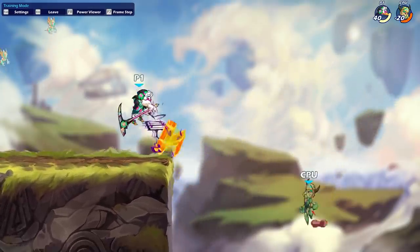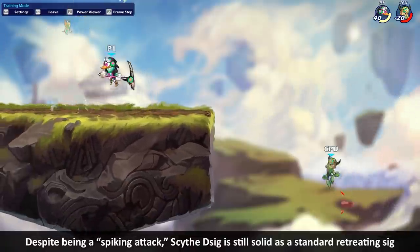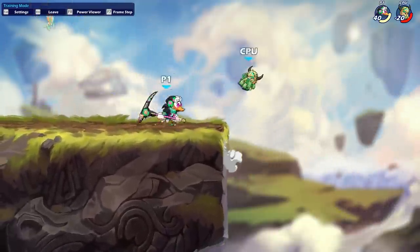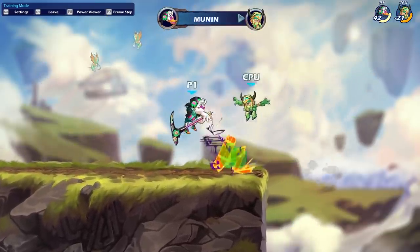Because of this active orange bouncing hitbox, it's not useless on stage. A lot of spiking signatures lose power the moment you use them on stage, but this one is still super good because of that extension. It's also not the easiest move to punish because you're out of recovery frames before you hit the ground — you can jump out safely, attack out safely, or maybe even dodge out safely.